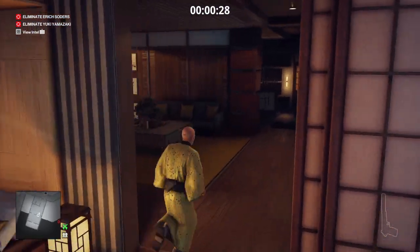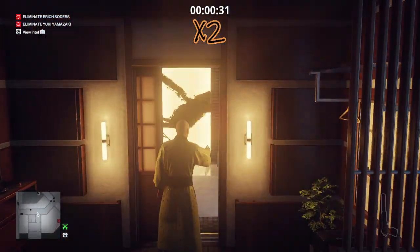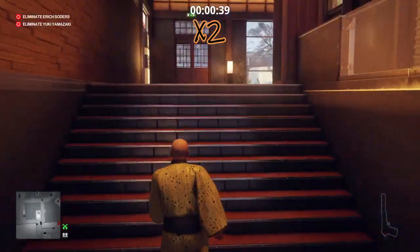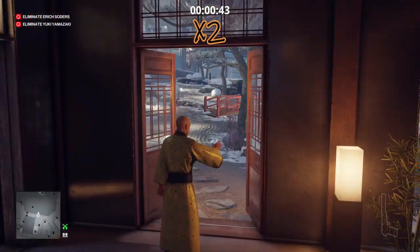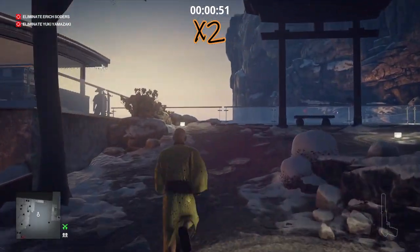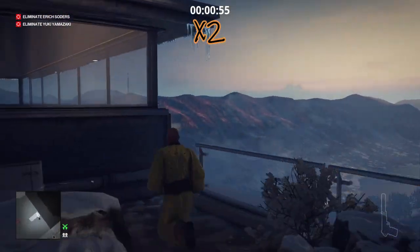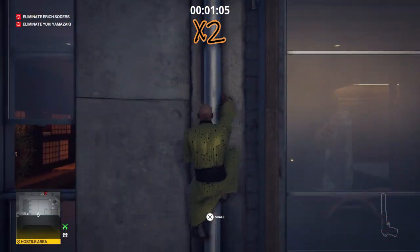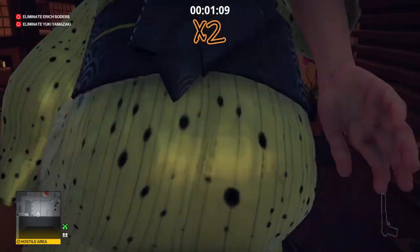The next four are all located in the morgue, so we're going to make our way over there now. We're just going to take the scenic route, as we need to be wearing this particular outfit whilst we do it. So we're just going to go the usual silent assassin suit-only route.